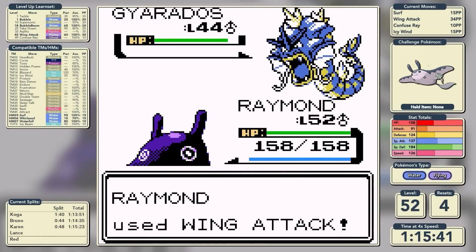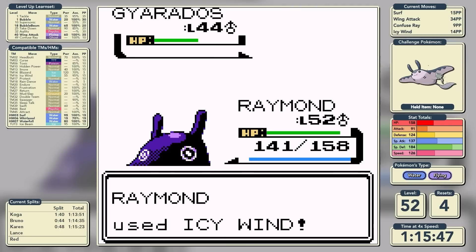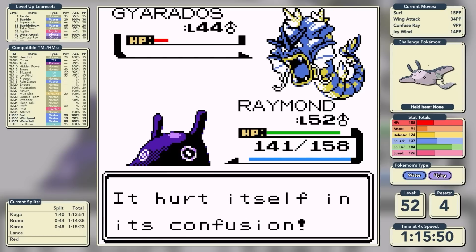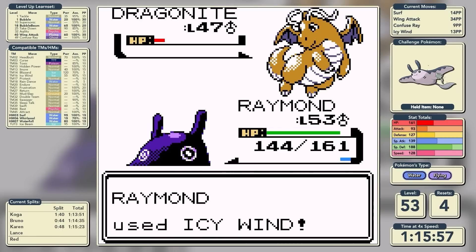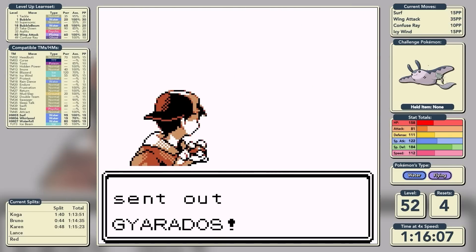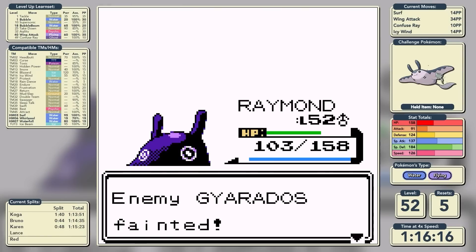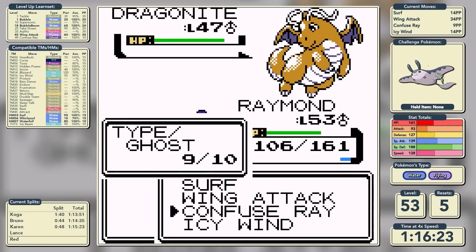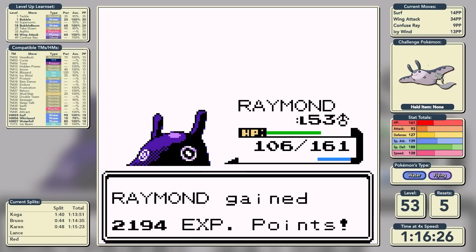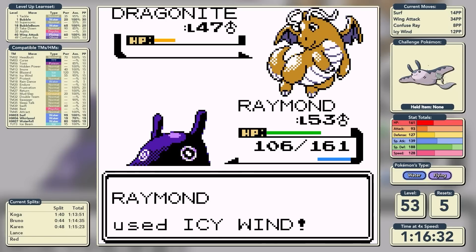Now only one obstacle remains between us and the Hall of Fame - Lance the Liar with the Flyers. He leads with Gyarados, and this is where Mantine's weaknesses really start to show. Water-types are our bogeymen in this run because we have nothing to efficiently knock them out. We eventually take it out with Surf and move onto Dragonite, where a bit of a disaster happens - Icy Wind is base 55 power and four times super effective, but our special attack is so low that a base 220 effective power move just doesn't cut it. We'll have to rely on Confusion.